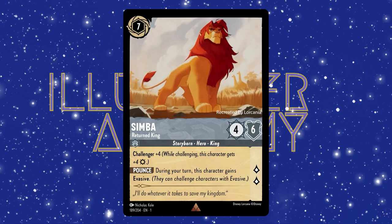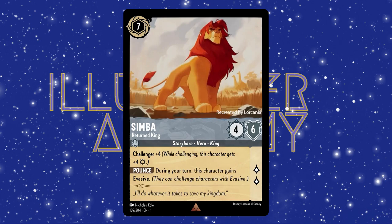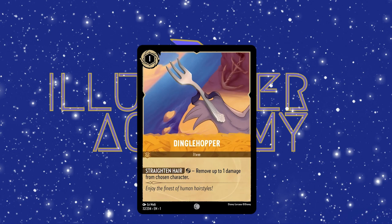Now we're going to have to talk about the type of cards in the game. The main type of card you'll be seeing are characters. Characters are, as you probably guessed, characters from the Disney animated universe. These cards will be your main interactions throughout the game. They will challenge each other and work to get you to your 20 lore and win the game.